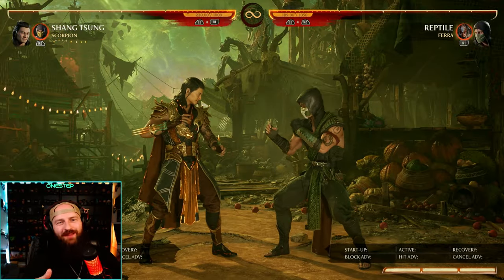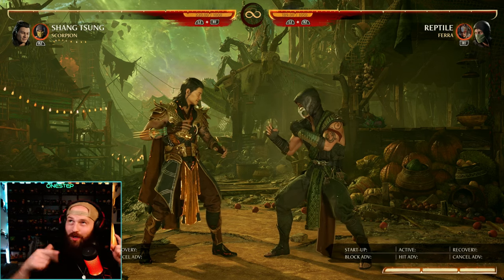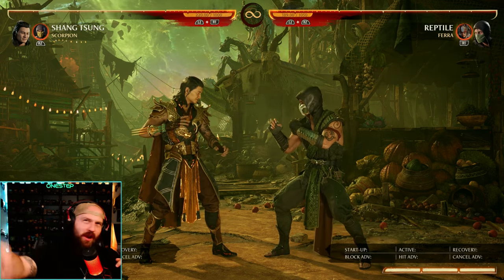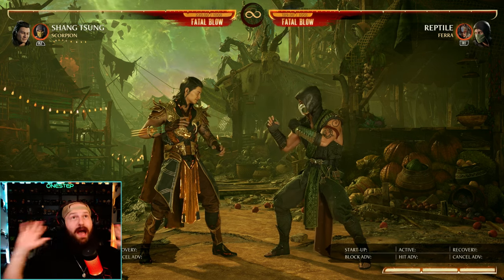I dare any of you Shang Tsung mains: play Shang Tsung, copy your opponent's cameo, and use Shijinko as your own cameo. You can then copy your opponent's main character's move. That's just a whole mind game I don't even want to worry about.